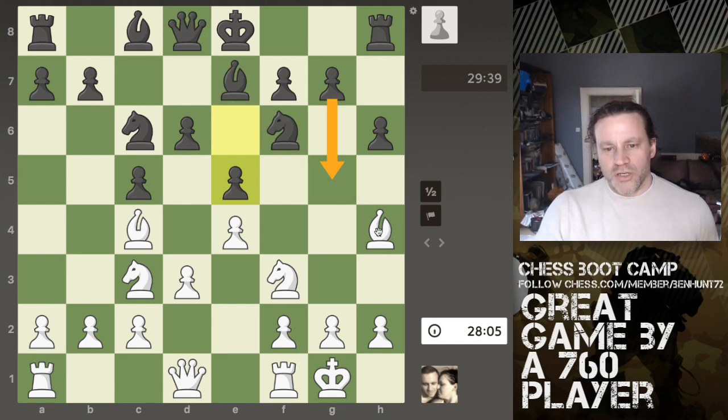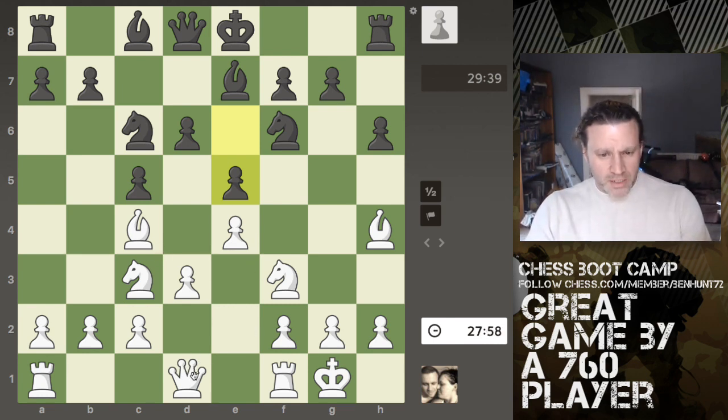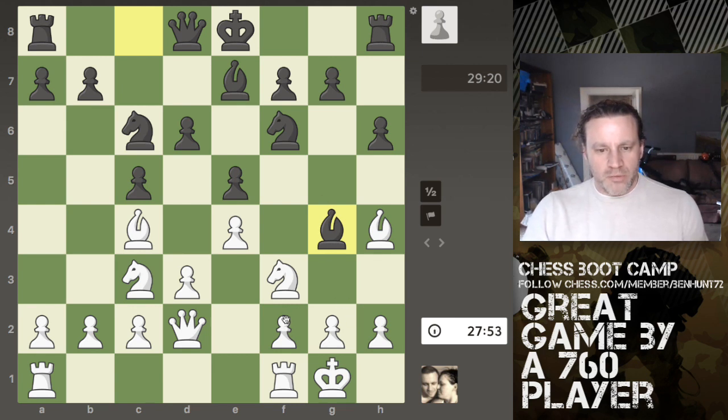He could play g5, forcing me to move, but that's no bad thing. Development is almost complete. I need to move my queen — I'm just going to move it forward to d2. We're kind of focusing on the dark squares on this side of the board. My opponent is still 3 moves off completing development.